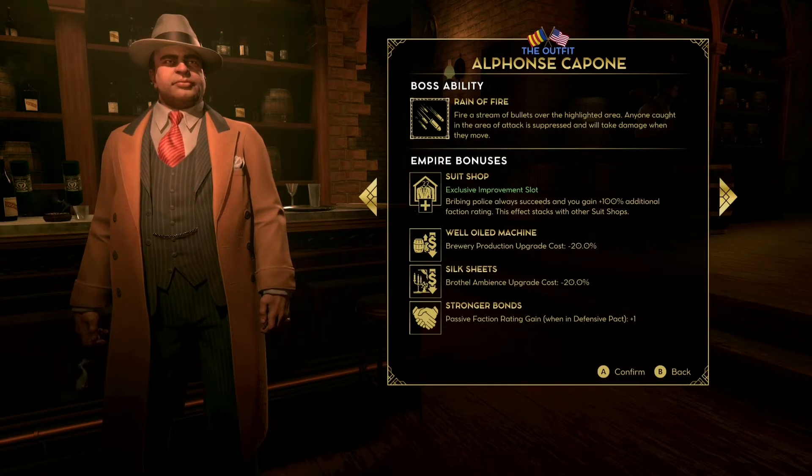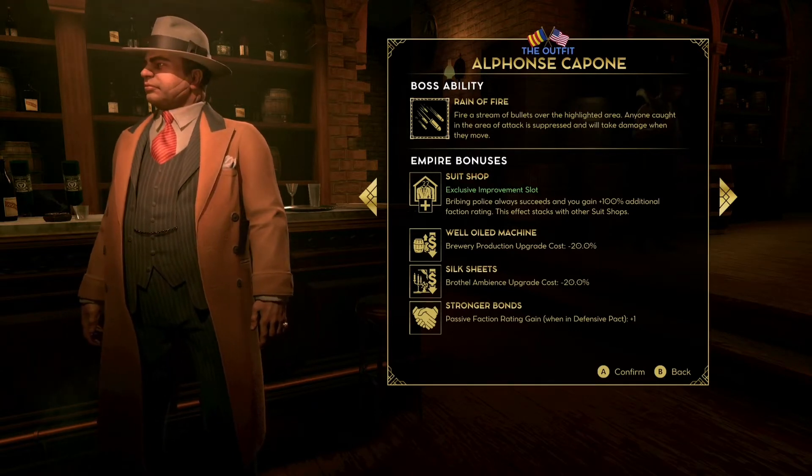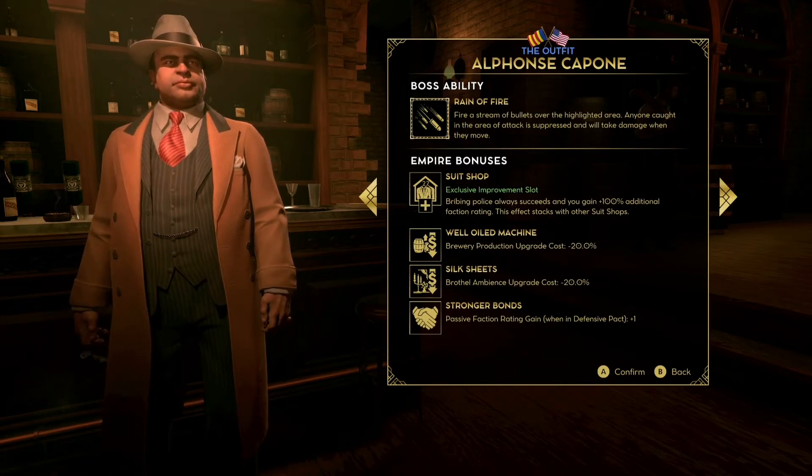Next up we have Stronger Bonds — passive faction rating gain when in a defensive pact is plus one percent. This is a good one because it means you're getting into business arrangements and defense pacts, and while you're in them you're gaining extra positive faction rating. That's pretty cool — it means Capone is probably a good option if you're looking to win the game by buying someone out rather than taking out all the gangsters.